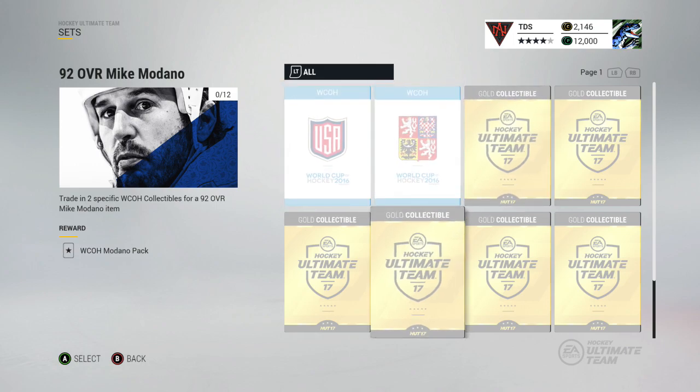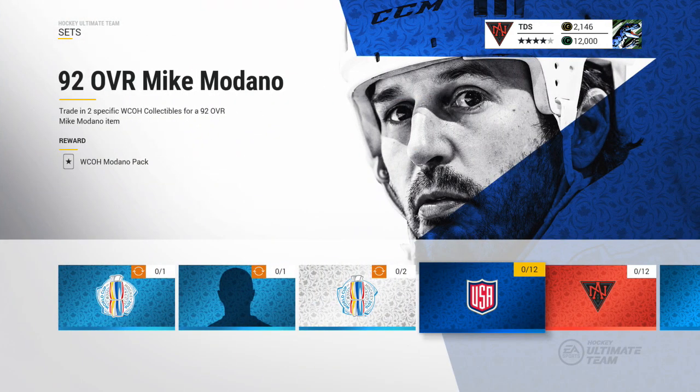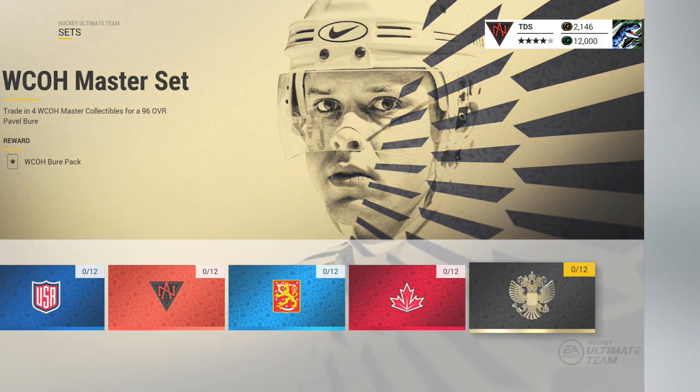This one — Modano — you trade in 10 gold consumables, the USA one, and Russia, and then you get yourself a Mike Modano 92 overall, which is a really good card. And then obviously there's the Doug Gilmore, the Curry, the Curtis Joseph.